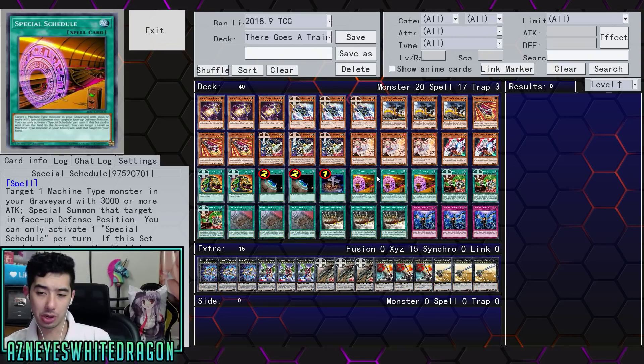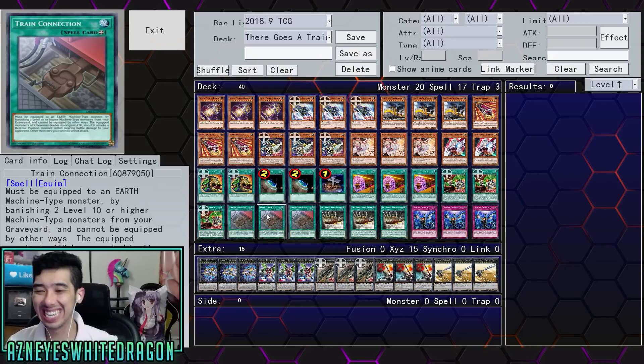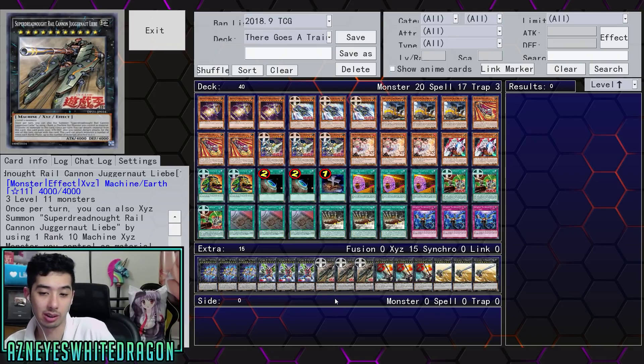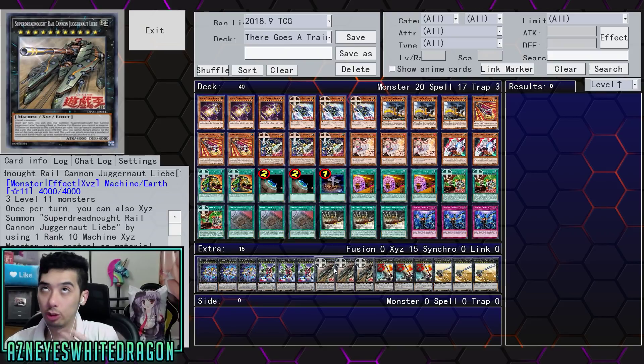Urgent Schedule is ridiculous — I basically went over that already. Three copies of Train Connection: it must be equipped to an earth machine monster by banishing two level 10 or higher machine monsters from your graveyard and cannot be equipped by other means. The equipped monster becomes double its original attack, and if in defense position you get piercing damage. Other monsters you control can't attack, but that doesn't matter because the Juggernaut has that effect anyway. Train Connection does piercing, so it helps against stalling. A lot of times against trains opponents just set stuff because they don't want to get OTK'd — but now you're piercing. You can boost it another 2K, and that's how you hit 10K. Your opponent can have a monster with 2,000 attack and you still one-shot them — welcome to Yu-Gi-Oh.